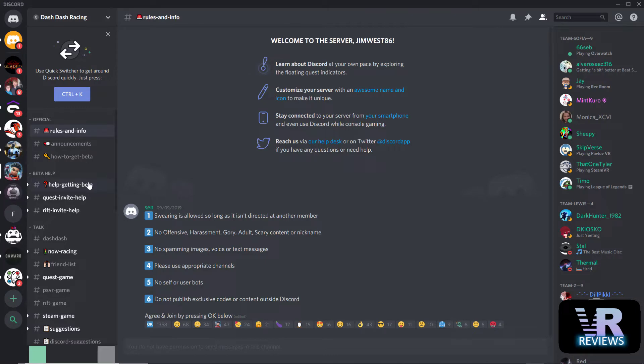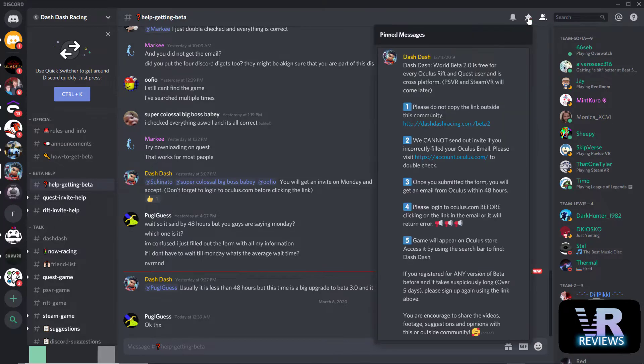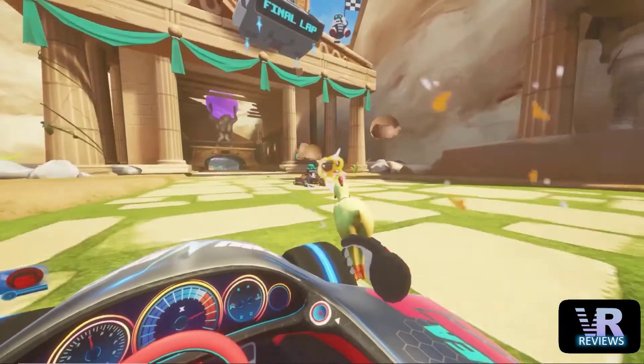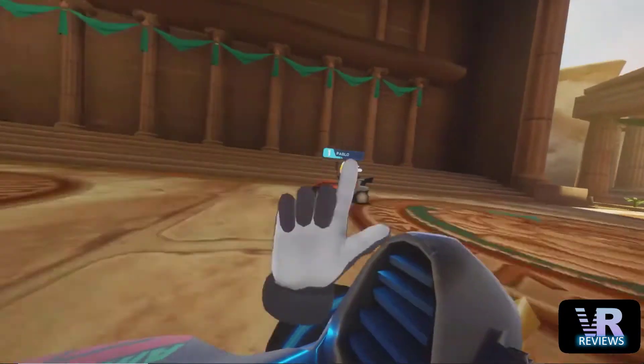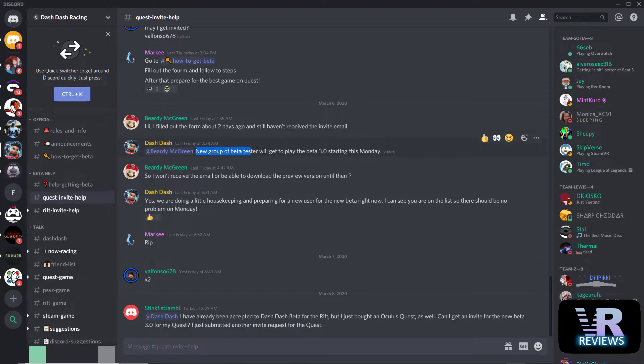First I want to start off with some Oculus Quest games you can actually help beta test. The first one is Dash Dash. Here's how you do it: go to the Discord channel, the link is in the description below, and just follow the instructions. You need to fill out a form and they'll contact you when the time is right. Apparently there'll be a new group of beta testers starting this Monday.